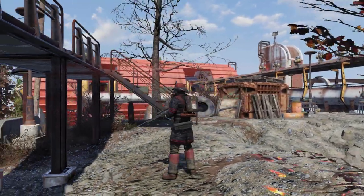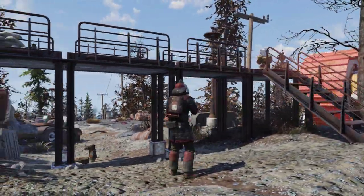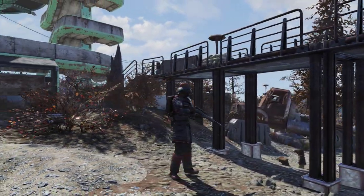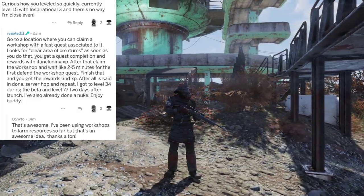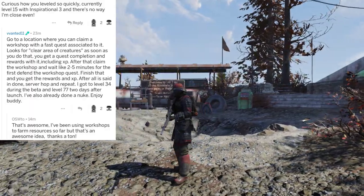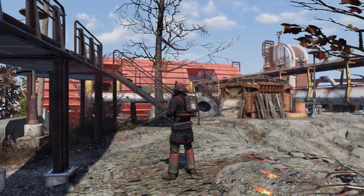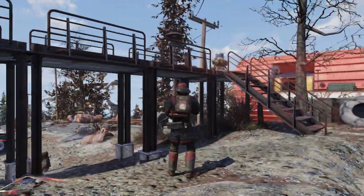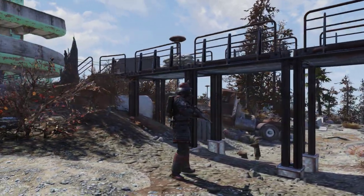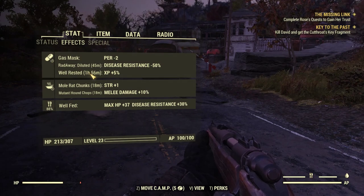What's going on everybody, this is Alex KGB and today we're going to talk about one of the fastest ways to level up in Fallout 76. This comes from Reddit user wanted_11 — he talks about how he reached level 77, and his method is actually claiming the workshop. I tested it out today and it works.